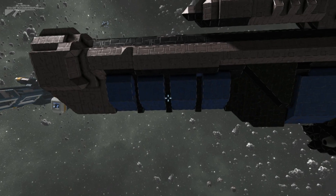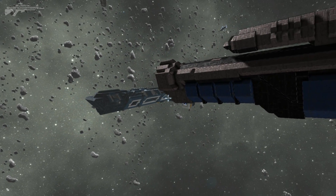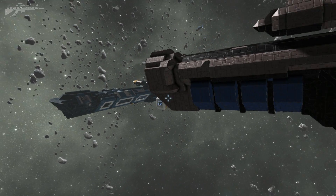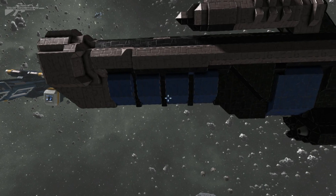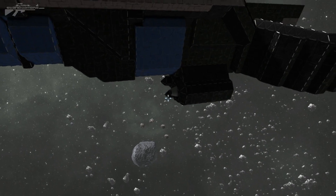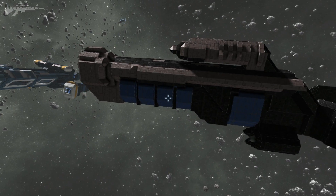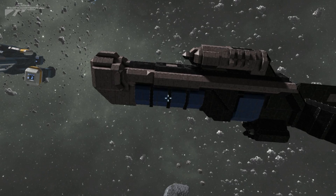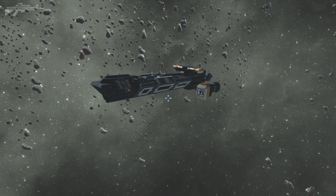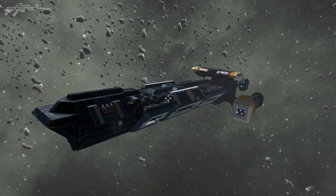Originally I would have had four fighter pods, but fighters need to return to resupply and get back into the fight, so this ship would have to be in the midst of the action. There were also design issues with the engines and placements of different cargo bays, so I decided to scrap that and put two big ones here and a small bay at the front. As I started to build, my ideas developed from there.